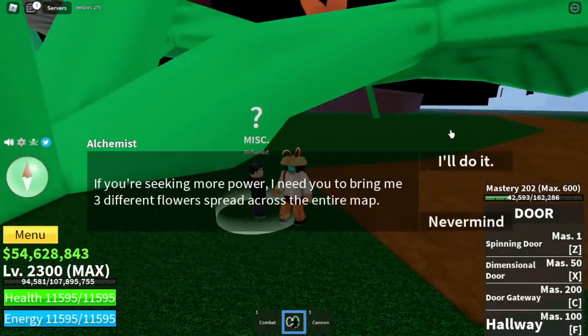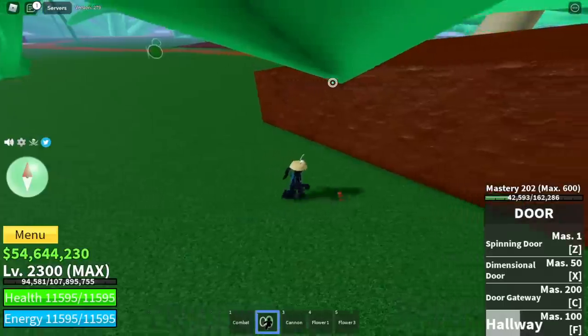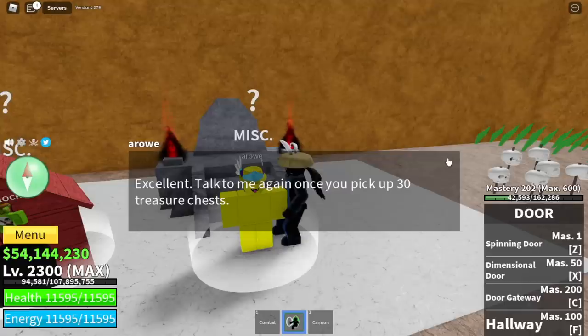Now we're going to head to the Alchemist, find all three flowers — the blue, the yellow, and the red — and head back to Alchemist. Again, we're going to pay him 500,000. We'll get V2 Mink. And after that, go to Arrow for your V3 quest.